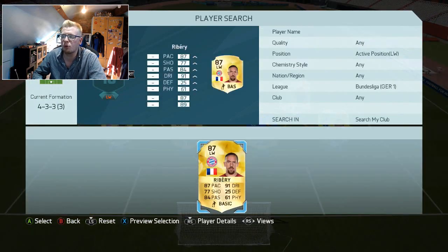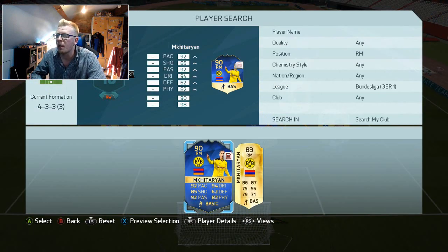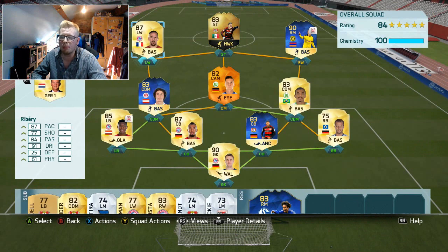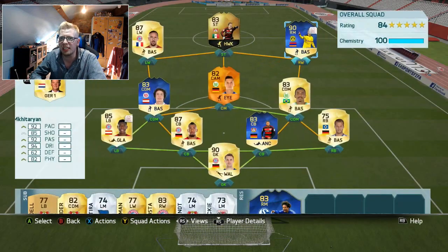Moving into the front three - on the left we have Franck Ribery, on the right I'm playing Team of the Season Mkhitaryan as a right mid, and up top we have Javier Hernandez. Ribery is an absolute monster - five star skills, tons of pace, just absolutely solid. Mkhitaryan - I did a player review on this card - is absolutely amazing. In the six games he only got two goals and one assist, but I was playing a lot less to him than during my player review. Incredible stats: 5 foot 10, 92 pace, 82 physical, 94 dribbling, decent shooting, amazing passing, five star weak foot.